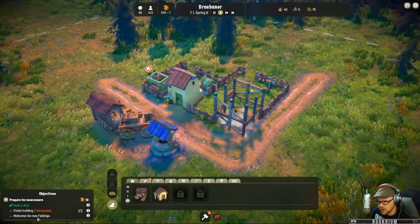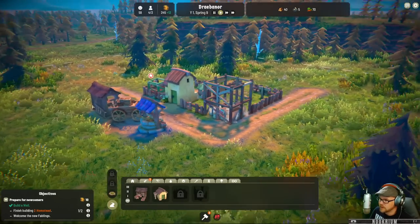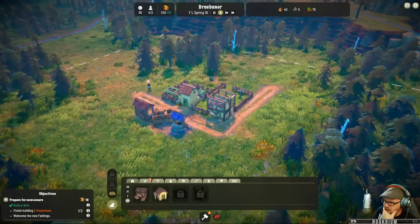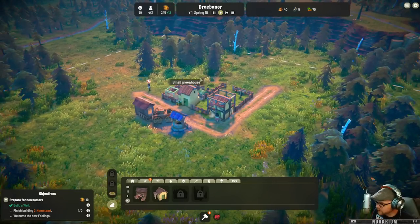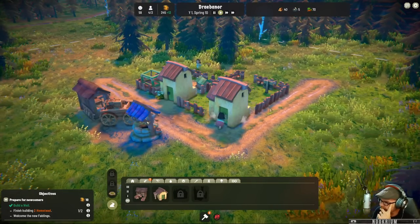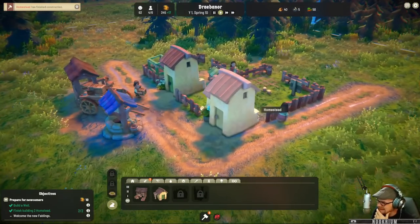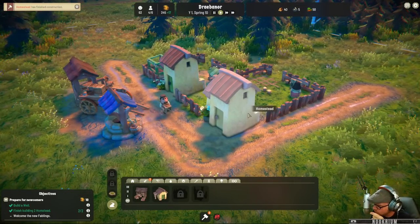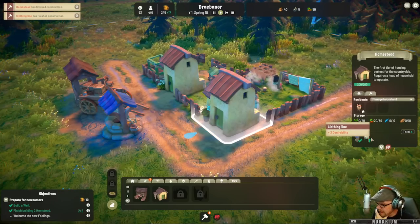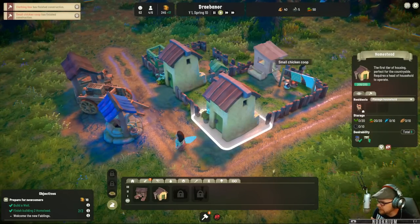Build more houses and welcome the new fablings. I've had my eye on this one for a little while — I think this is one I actually had on my wish list, which I don't do a lot of. I saw it pop up on Twitter or something, and just by looking at screenshots I thought it looked nice. The word is cozy. They're building a well. They also have a clothing line adding some desirability to their house, and they've got chickens which gives them a supply of food.